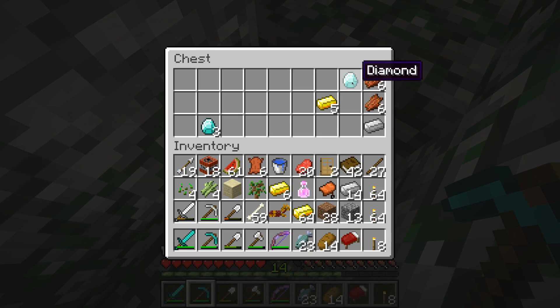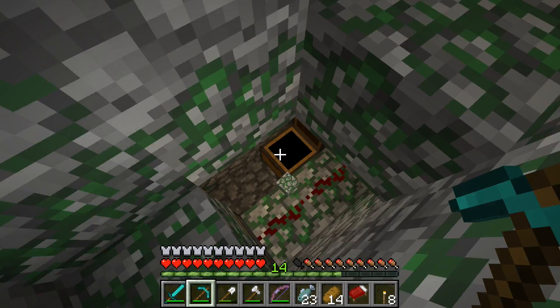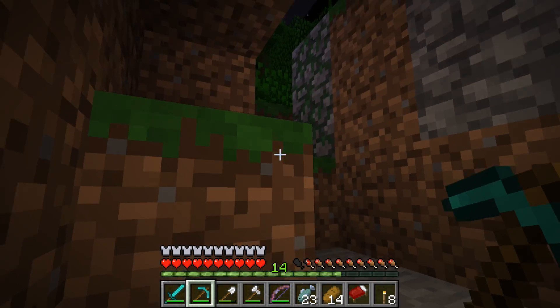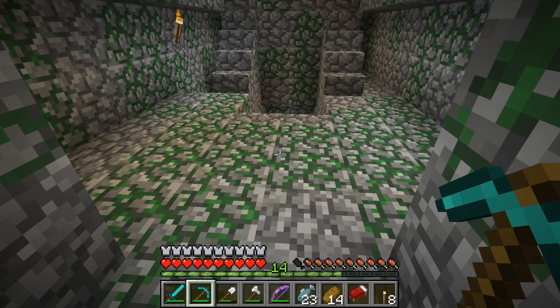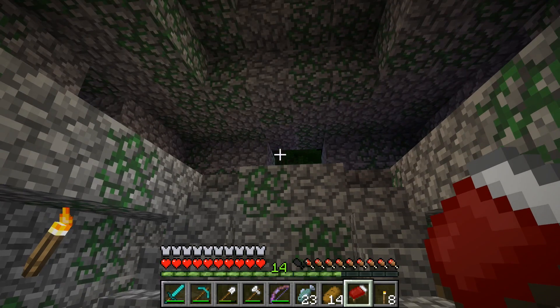There we go — oh hey, diamonds! Gold, iron. Okay, what can we drop off? We definitely don't need that. That works. I'm gonna get rid of this stuff because I don't need any of these things. I don't really need leather either. Well, that was fun.